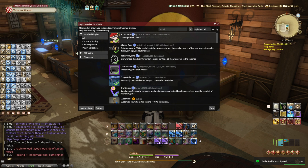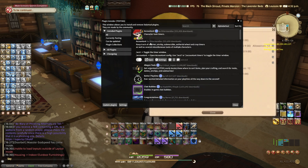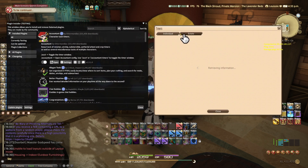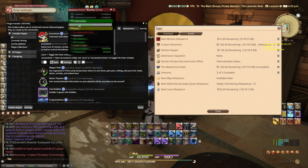Now I'm going to go through the entire list of every plugin I have. Accountant — this is an alternate way of using Control+U. Anamnesis — basically at the top of your screen, and if you click on it you can see your retainers are finished with their ventures, your submarines, as well as other things like tribal quests reset, custom deliveries, Cactpot, map allowance, Wondrous Tails, levee allowance, etc.